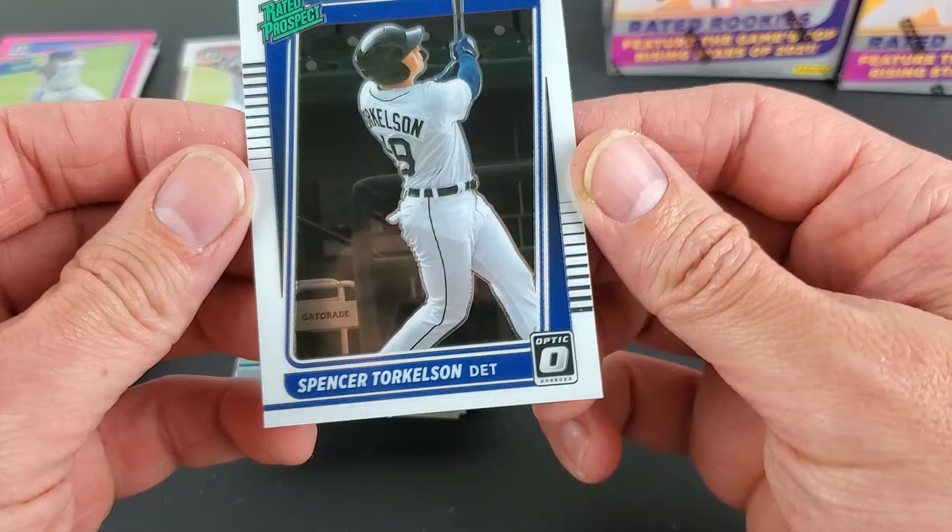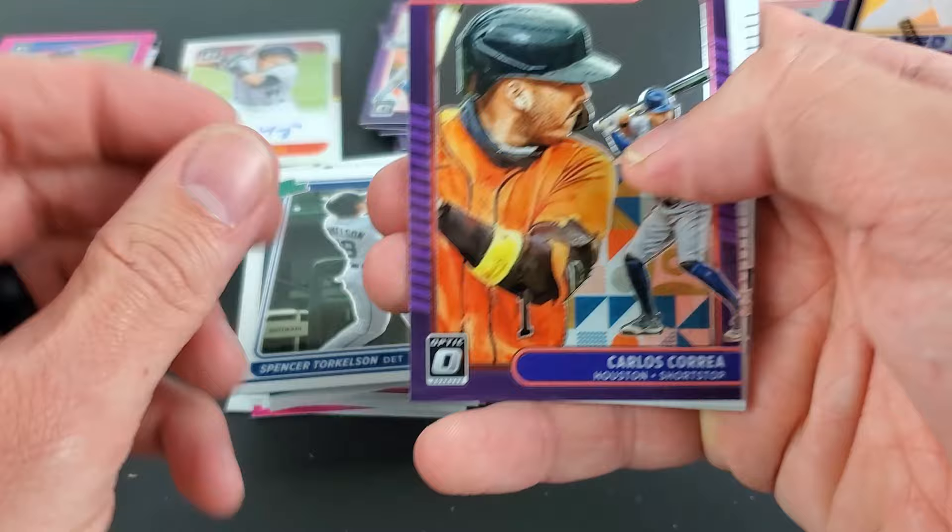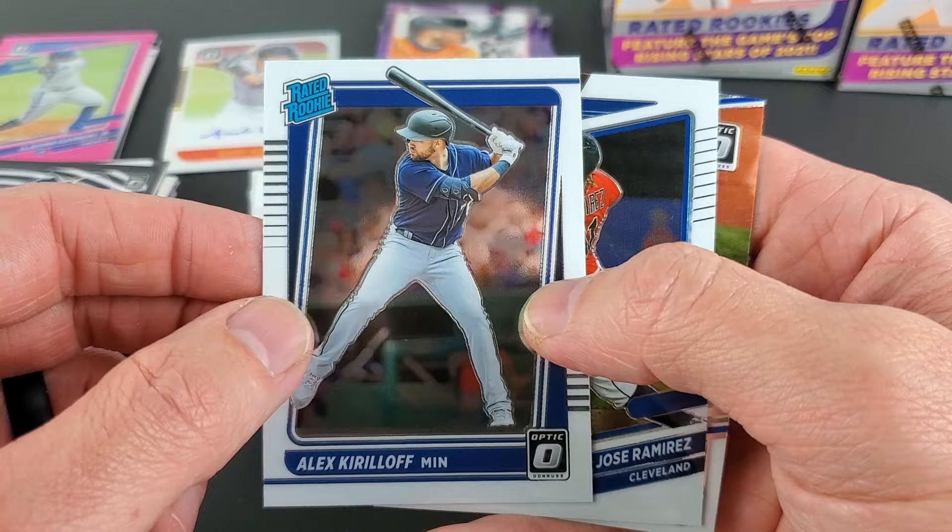Spencer Torkelson — huge name. Carlos Correa — everyone's number one. Alex Kirilloff — definitely a big name in that northern division and among the rookies.